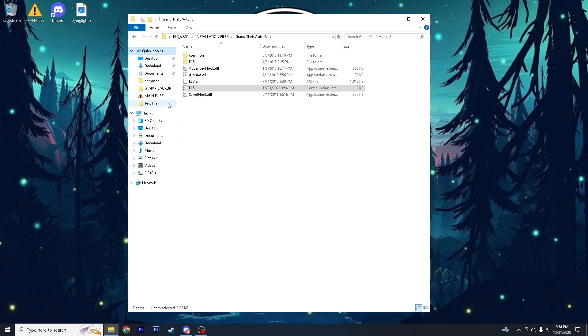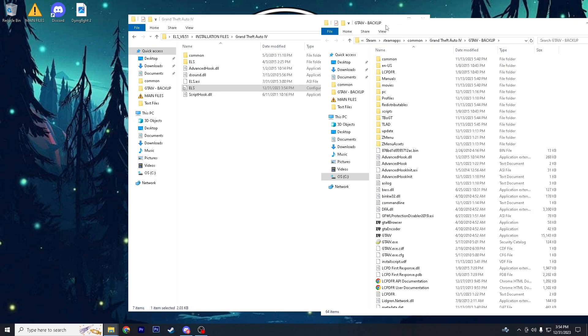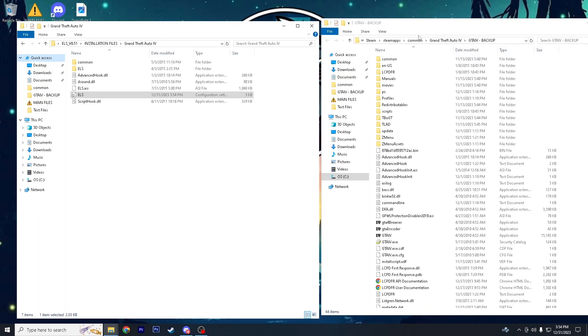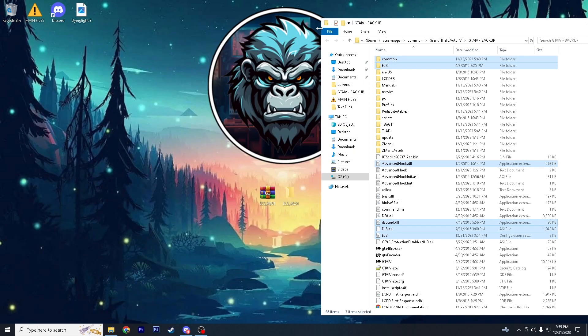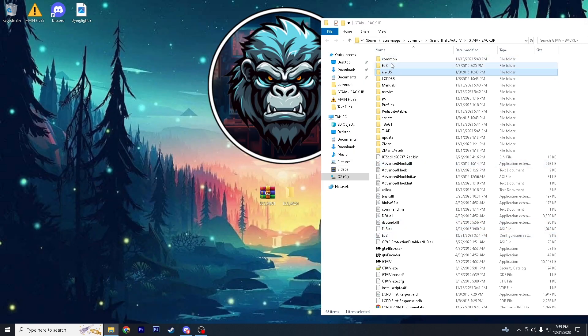Once you're done there, go ahead and open your GTA folder. As you can notice — Steam, SteamApps, Common — if you guys don't see that path up there you're most likely on Rockstar Launcher. What you guys want to do is copy and paste, replace with the destination, and as you'll see you'll now have ELS installed.